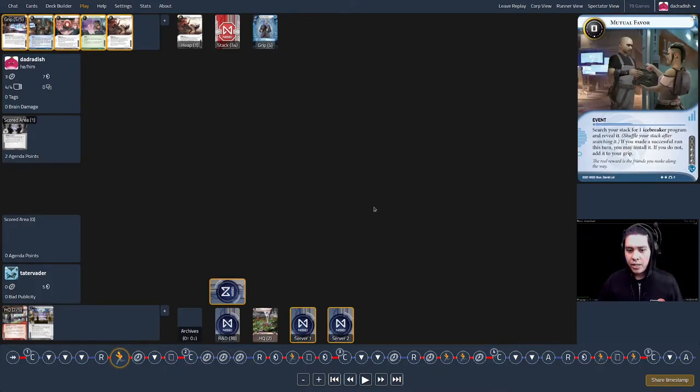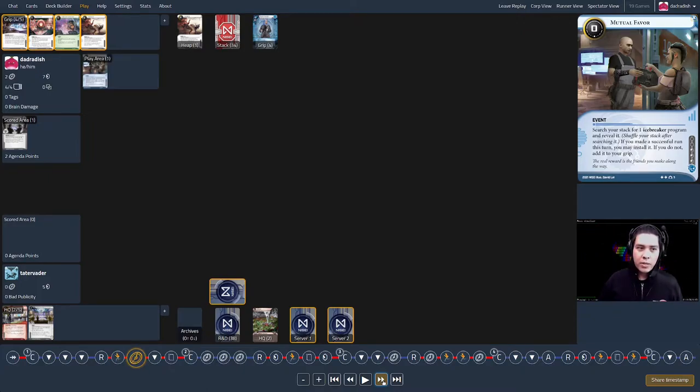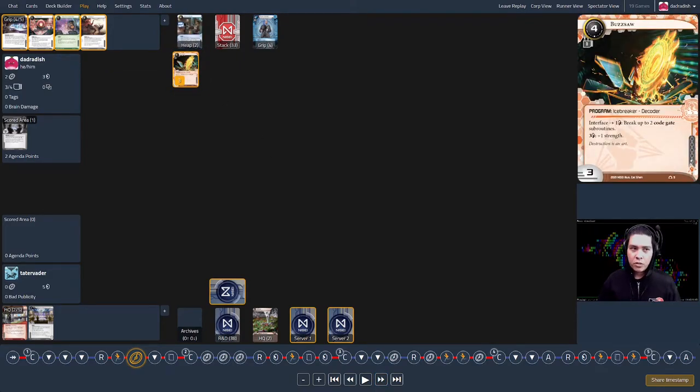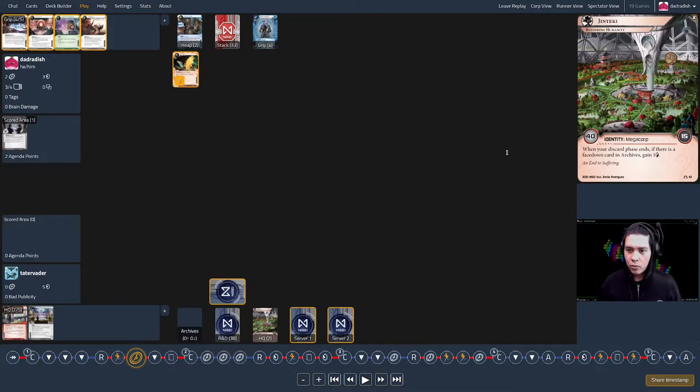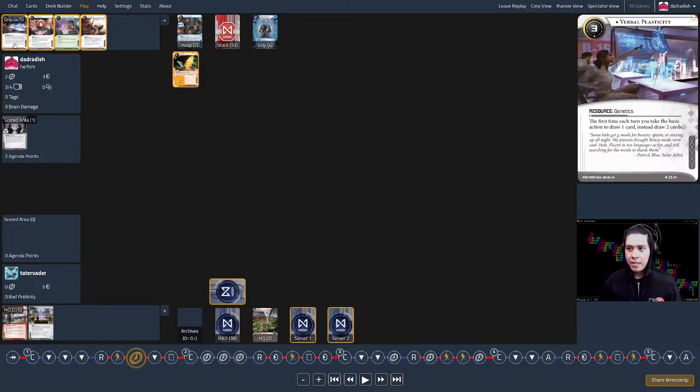I'm really worried in the early game about hitting Whitespace, which takes three credits and usually ends the run unless you have a lot of credits floating. That can suck out a lot of momentum. Without foreknowledge, I use Mutual Favor to get out my code gate breaker Buzzsaw — just as insurance, getting some value from having made a successful run. My next order of business is to get Verbal Plasticity out.